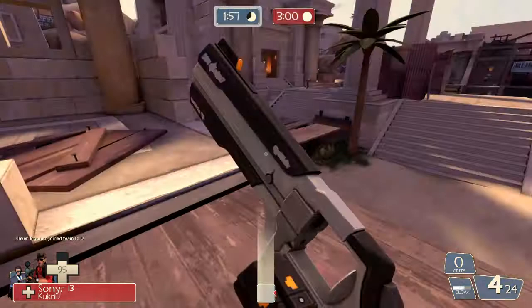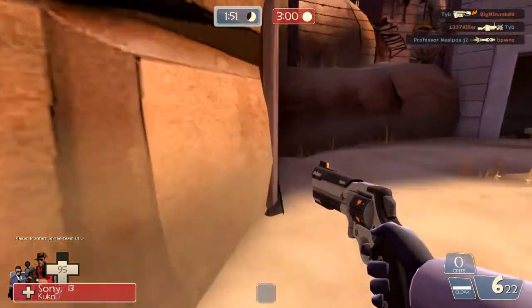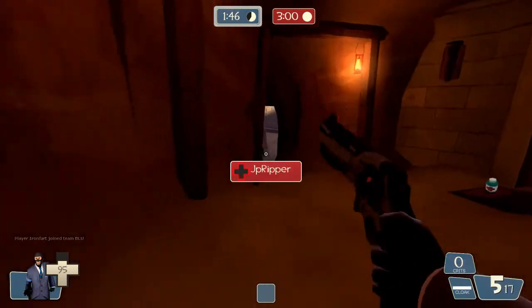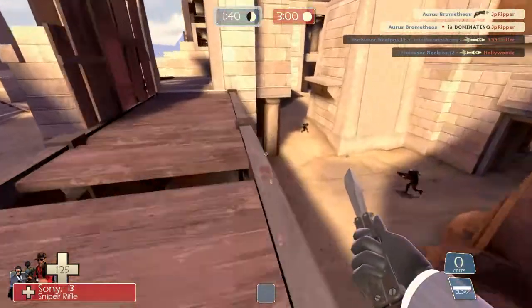You can see the crit counter at the bottom right go up — one, two, three, four — as you destroy buildings. Since it does 15% less damage, the crit will deal the same amount of damage as an Ambassador headshot. So if anybody knows that off the top of their head, that's how much damage it'll deal.